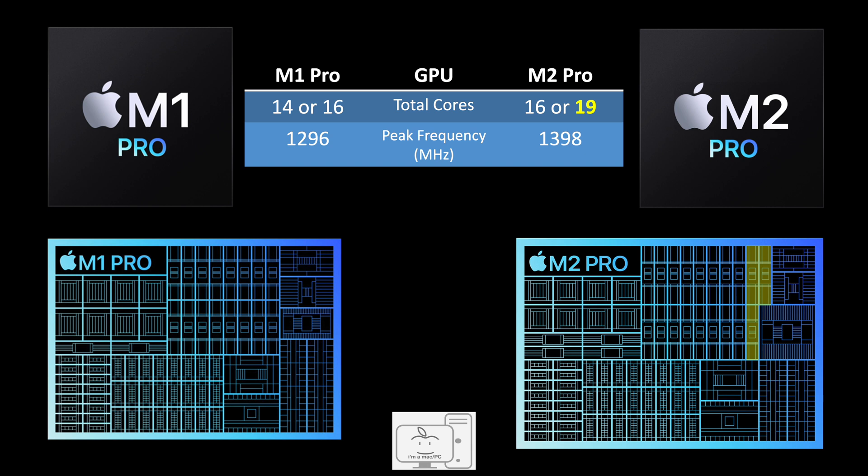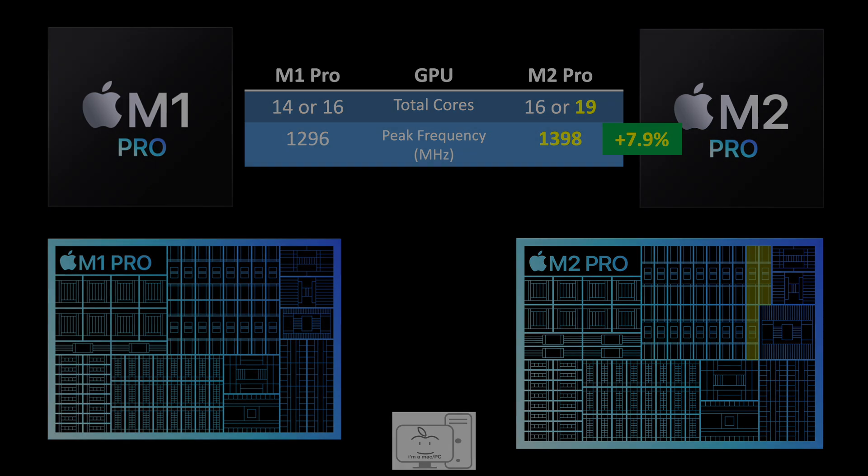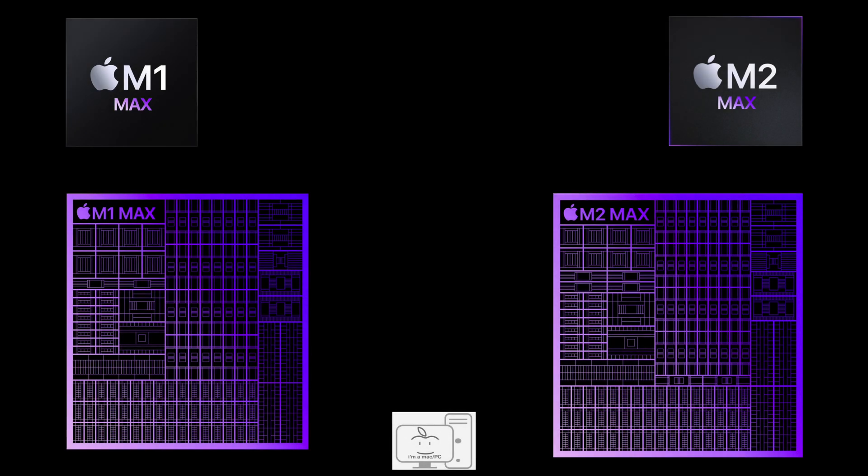The M1 Pro had either 14 or 16 GPU cores, while the M2 Pro has either 16 or 19 GPU cores. Going from 16 to 19 cores is an increase of 18.8%. Also, the GPU frequency has increased from 1296 MHz in the M1 to 1398 MHz in the M2, for an increase of 7.9%. Now let's move on to the M2 Max.